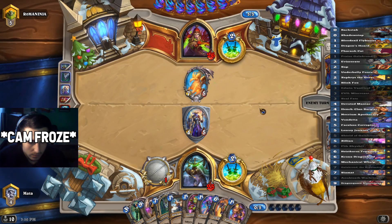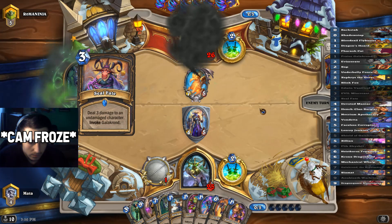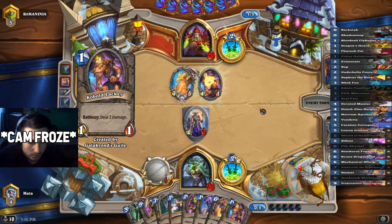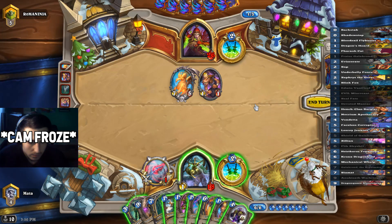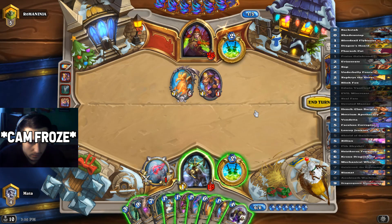Next turn we can make a big Edwin, or perhaps clear something with the Flick. So we can clear the Waxa Dread with the Lackeys, draw, and play Edwin as well. So it looks like a pretty nice play.